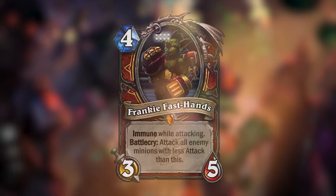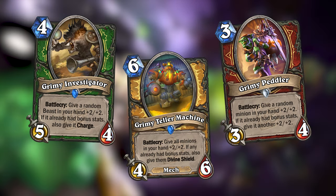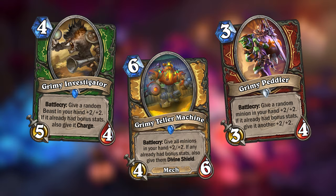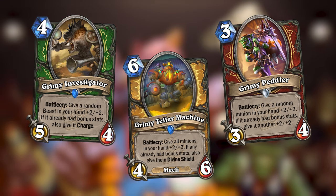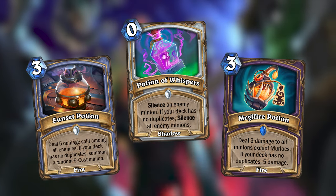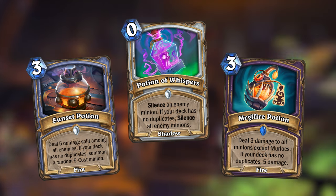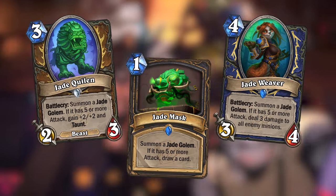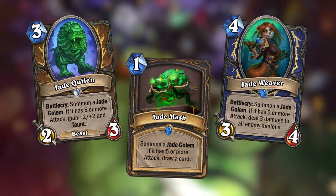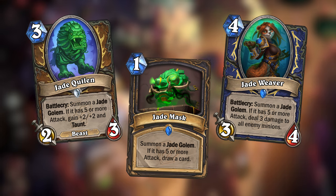This mini-set also introduces more cards based on the mechanics of the main set. This includes new hand-buffing cards for Hunter, Paladin, and Warrior that buff minions in your hand and trigger a bonus if those minions were already buffed. Mage, Priest, and Warlock each get a new Potion spell that triggers an additional effect if your deck has no duplicates. And new cards for Druid, Rogue, and Shaman will introduce new ways to summon Jade Golems, with a bonus trigger if the Golem has five or more attack.